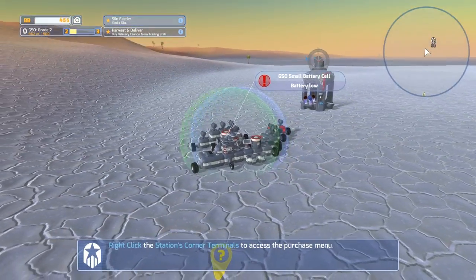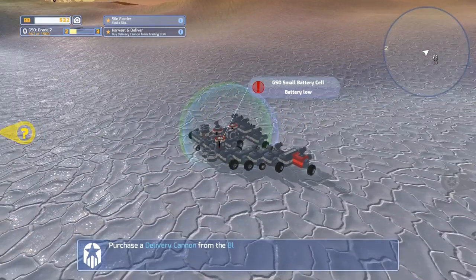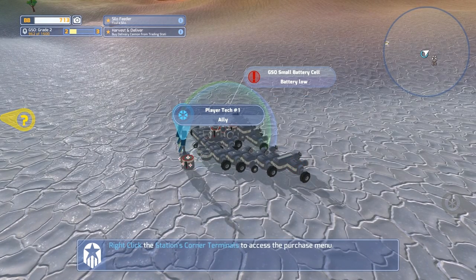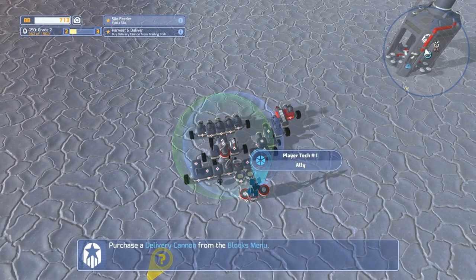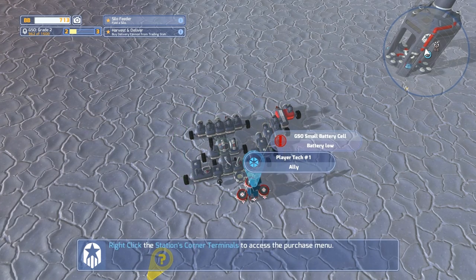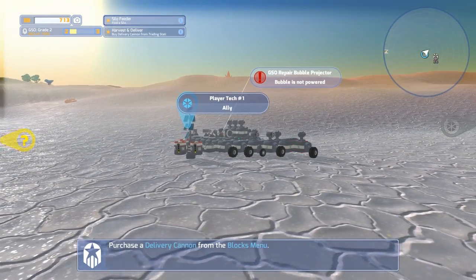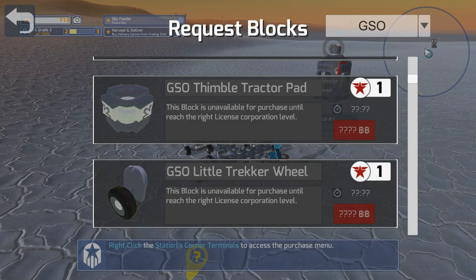Okay, so now we have two quests up here at the top and almost no battery power. So before it gets too dark, let's put these things down. It's going to be dark here in a second anyway. You can kind of see the sun's going down — that was just bad timing on that one. So we'll get as much as we can because we're not taking any damage right now, so it should last a lot longer. Purchase a delivery cannon from the menu blocks — let's see if we can purchase a delivery cannon. Right-click the station.